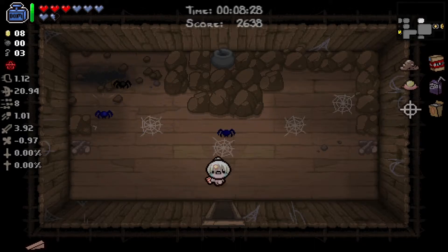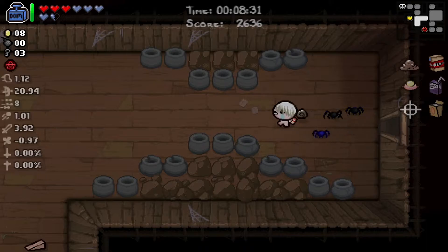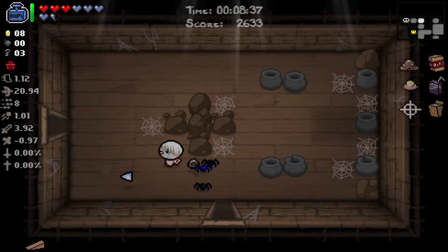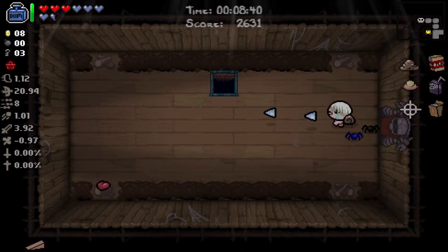We're going to bomb that tinted rock and then probably just head to the next floor. We got a key and a soul heart - so that was worth it. We essentially paid five cents for a key and a soul heart. Going to check the secret room potentially, but it's too random.